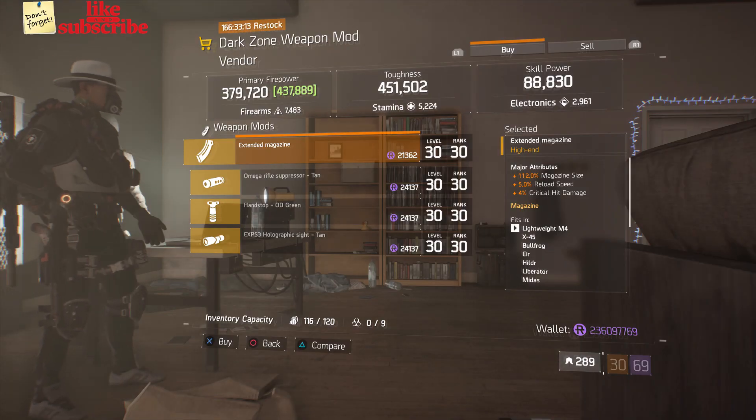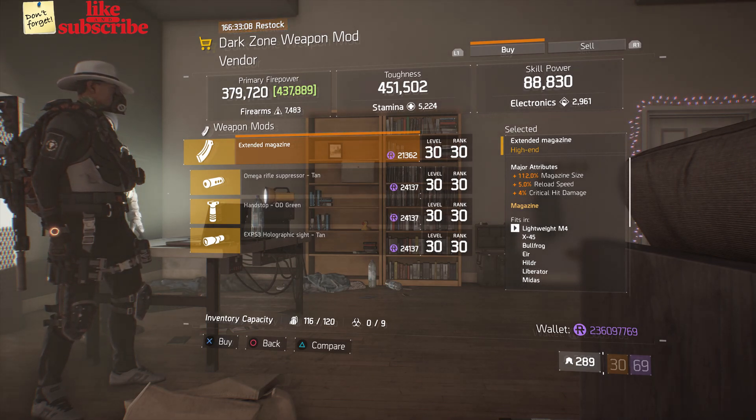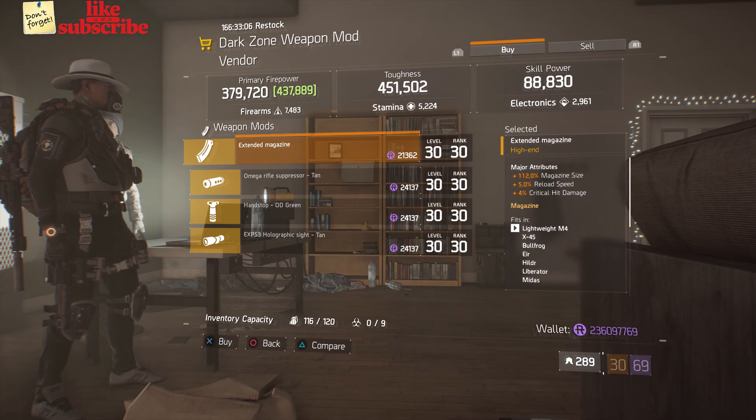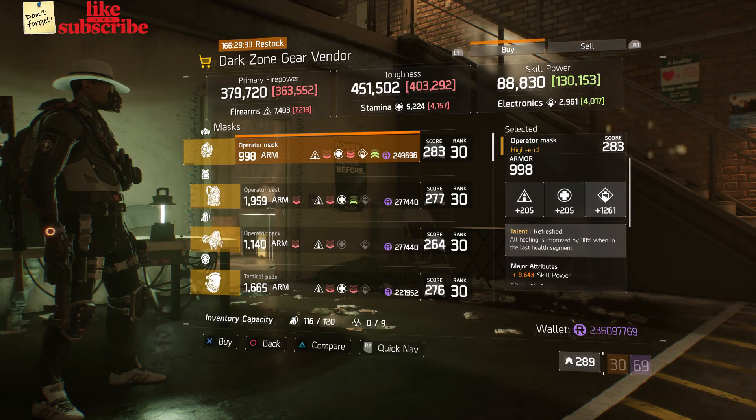For our next gear items, head over to the DZ5 Safe Room. The dark zone weapon mod vendor has an Extended Magazine with 112 magazine size, 5% reload speed, and 4% crit hit damage.